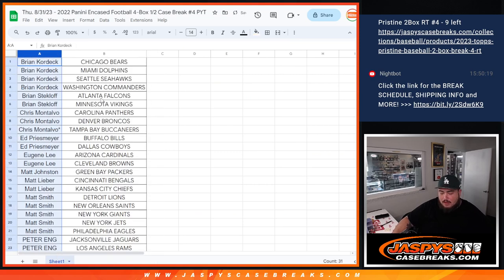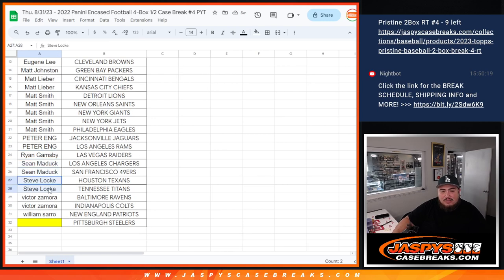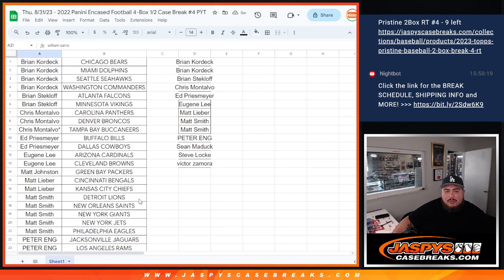This is the second half of the case. I'm going to alphabetize by customer name then we'll see how many people got spots. Brian Corda got four, so that's two entries. Brian S. to Chris with three, technically one entry but got a lot spot mojo for the Buccaneers. Edward to Eugene with two, so that's an entry each. Matt with just one for the Packers, Matt L with two, Matt Smith with five — technically Matt Smith I can only give you two. Peter Ang two entries, Ryan just one, Charmatic two, Steve Lock two, and Victor with two.